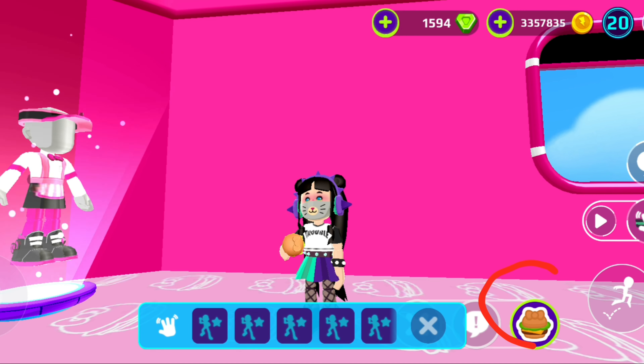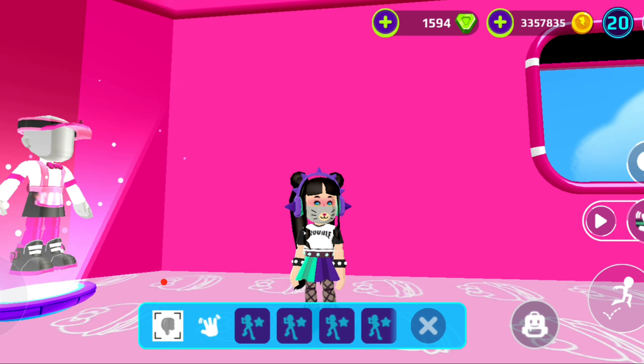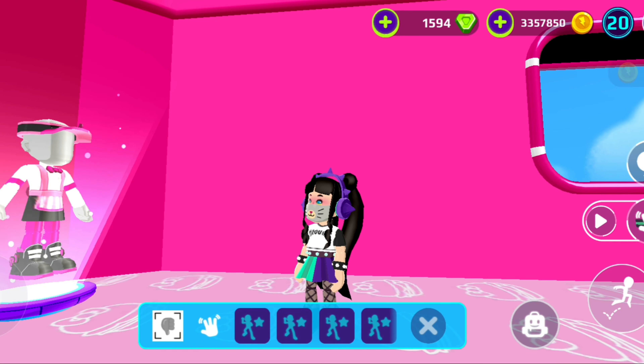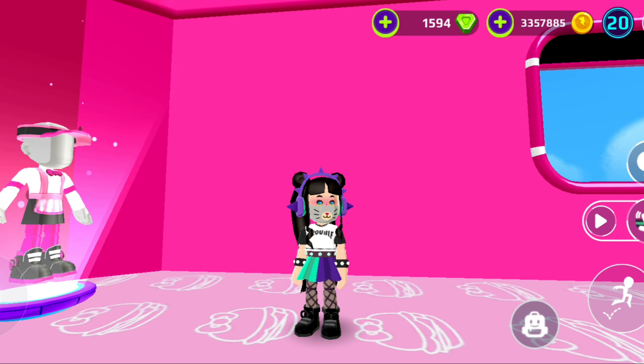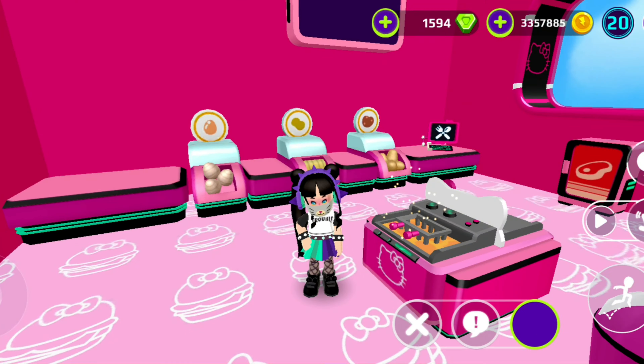Now open the emote saving place, and when it opens, click on the burger to eat it, then do this emote. It saves automatically in your emote saving place. As you can see, when you click on it you can do the emote whenever you want.